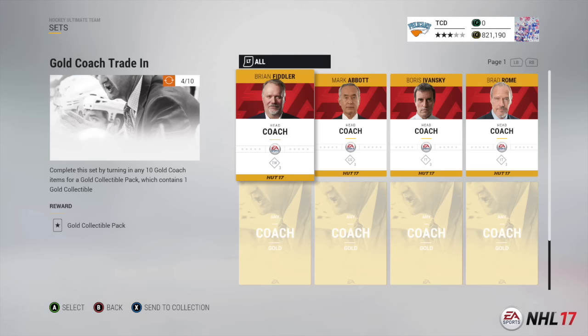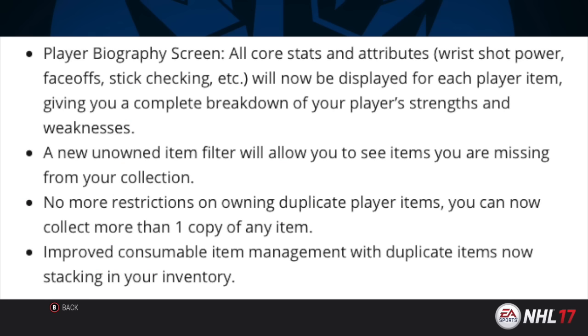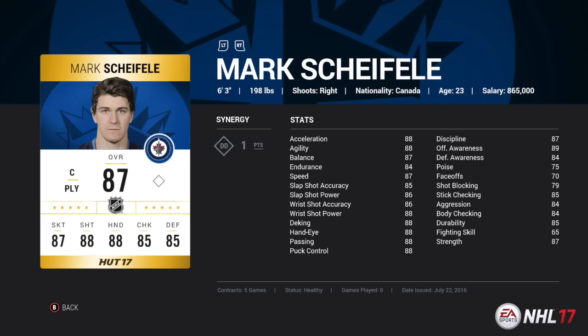For item management improvements: the player biography screen now displays all core stats and attributes — wrist shot power, face-off, stick checking — all advanced stats, giving you a complete breakdown of each player's strengths and weaknesses. For special cards like Team of the Week, you'll see exactly which stats are being boosted. A new unknown item filter lets you see items missing from your collection. There are no more restrictions on owning duplicate player items, and consumable items now stack in your inventory — so instead of one contract at a time, you can have a stack of 20.